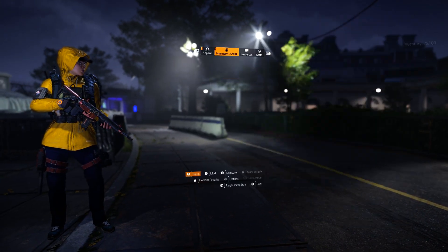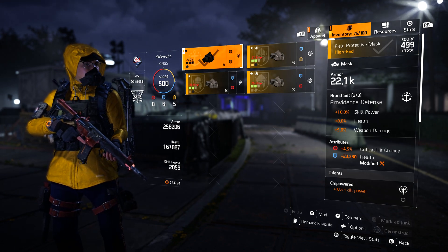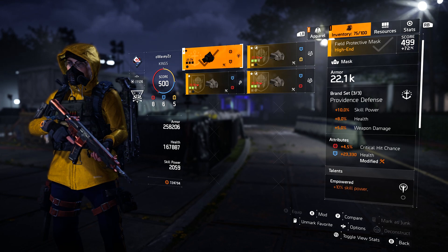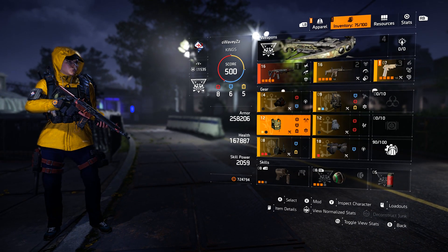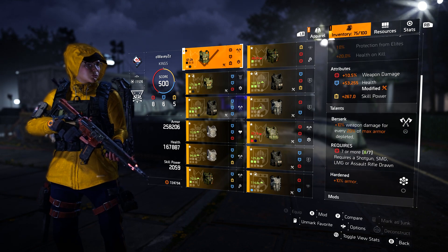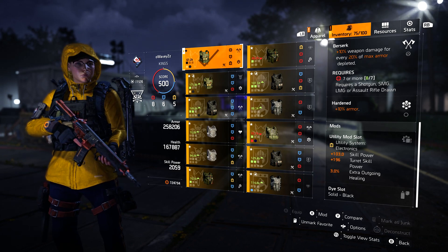For the build itself, we're using a Providence mask — three piece Providence on this build — for the skill power, health, and weapon damage. The mask has a crit chance roll, health roll, and Empowered on it. For the chest piece it's a Fenris for the AR damage, with a weapon damage roll, high health roll, skill power roll, Berserk and Hardened, with a mod slot utility slot with some extra outgoing healing.